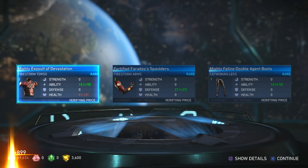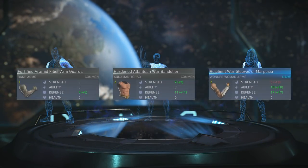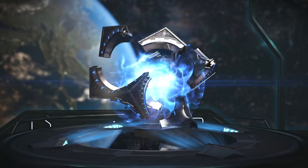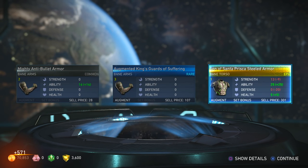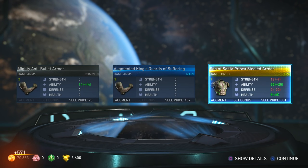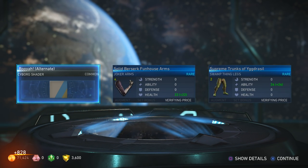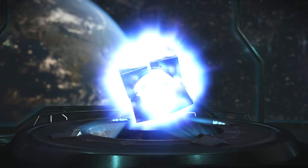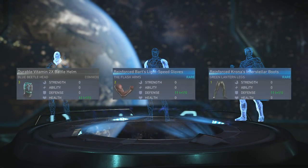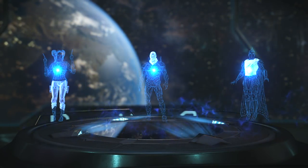Three rares — sweet. Two Firestorm pieces, Wonder Woman. Our first epic — we got a set piece for Bane, a torso. I haven't touched Bane — another character I need to play eventually. We got the 'Booyah' alternate shader for Cyborg, Joker arms, Flash stuff. I want some more Flash helmets — there are so many unique ones you can get for Flash.